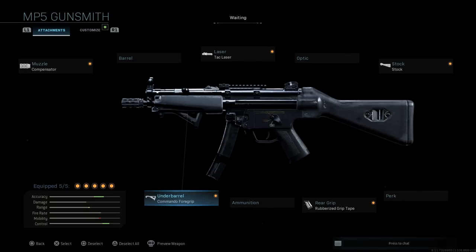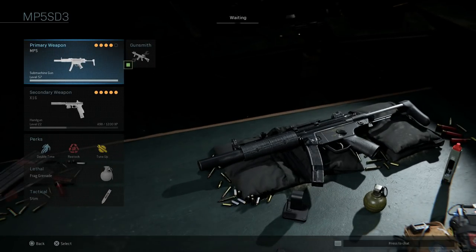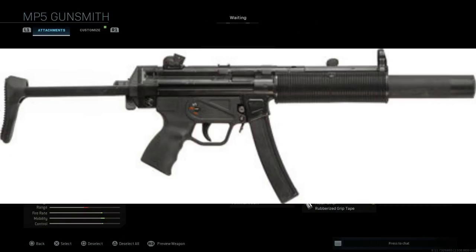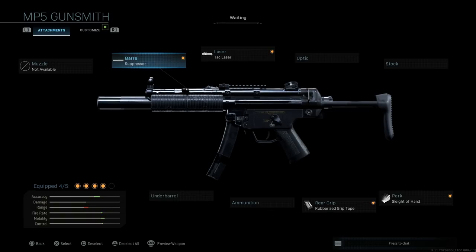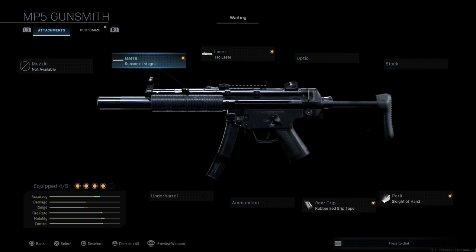That's the A2. Next is the MP5 SD-A3. The main difference that sets this apart as an SD variant is the Subsonic Integral Suppressor. This gives sound suppression, no visible tracers, improved ADS speed, and no enemy skulls. The cons are bullet velocity and range take a small hit, but nothing that's a deal breaker. Because we have an integral suppressor, we cannot equip a muzzle attachment.